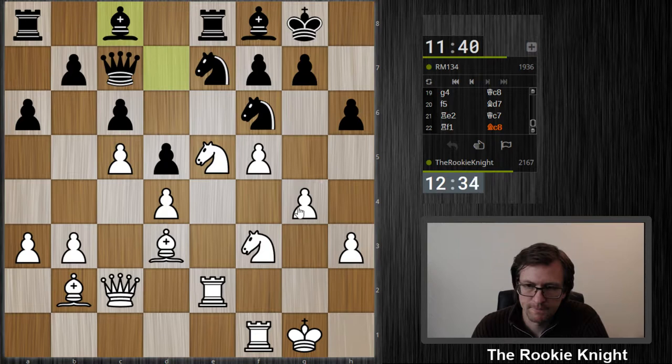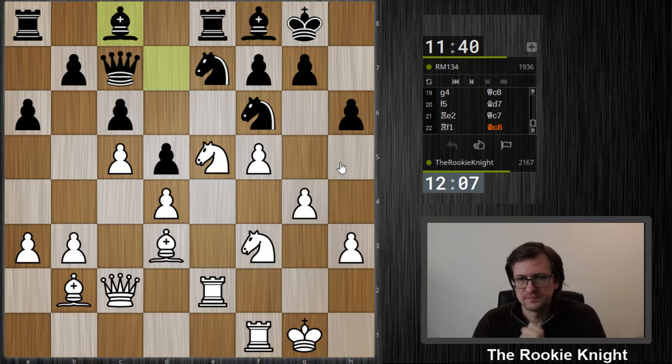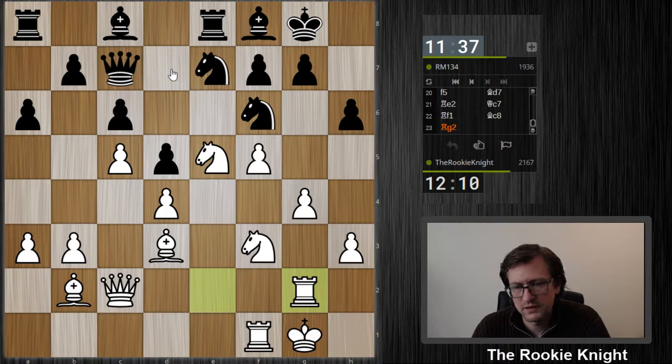He has the idea to play knight d7. Can I play g5 now? There's not enough pressure. He can play knight h5 and then knight f4. But I play bishop c1 — here's knight g3. I think I play this. He doesn't really threaten something. If he plays knight e7 and takes here, I take back with the pawn and then the bishop might become very strong. He cannot move this knight. g5 and f6 might be good.